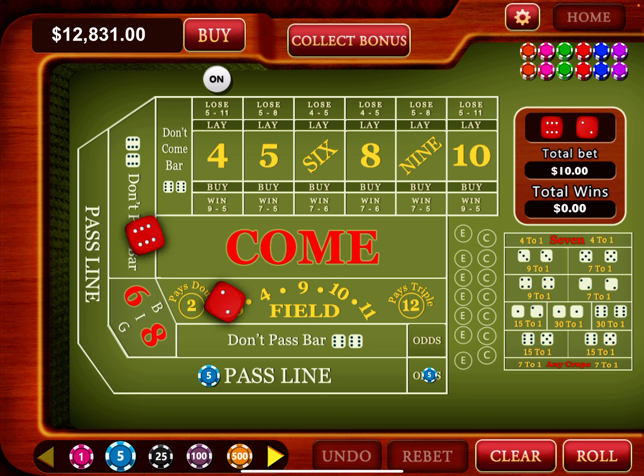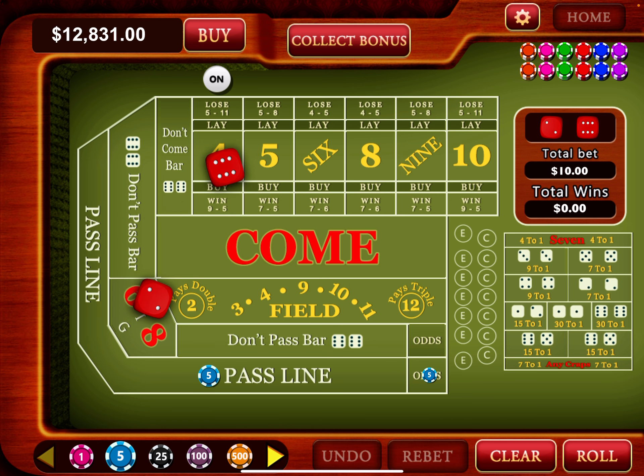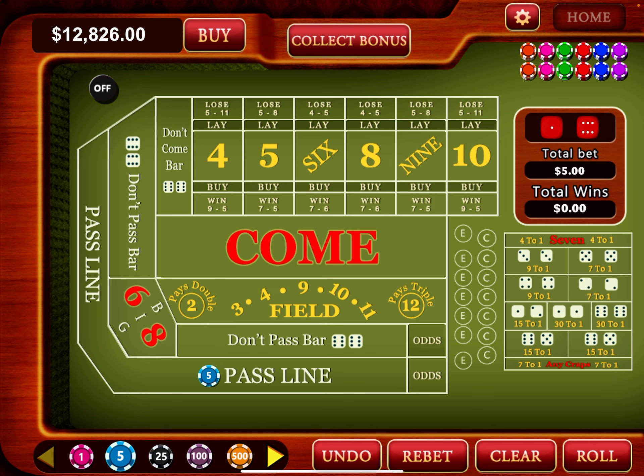I'm looking to get to $841 or better. Rolled an eight, then eight again. Six and eight, the two most popular numbers. Then six, seven, eight, six again, eight again — and then a seven out. So here's what I do: I stay at one unit on the pass line and go to two units on the odds.